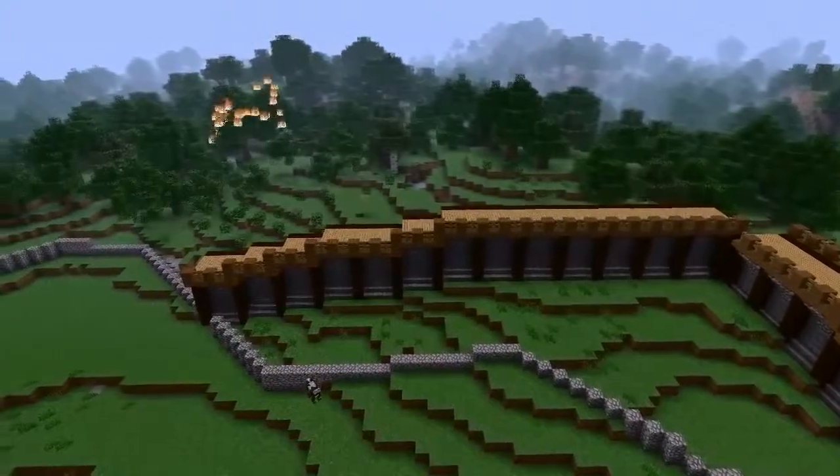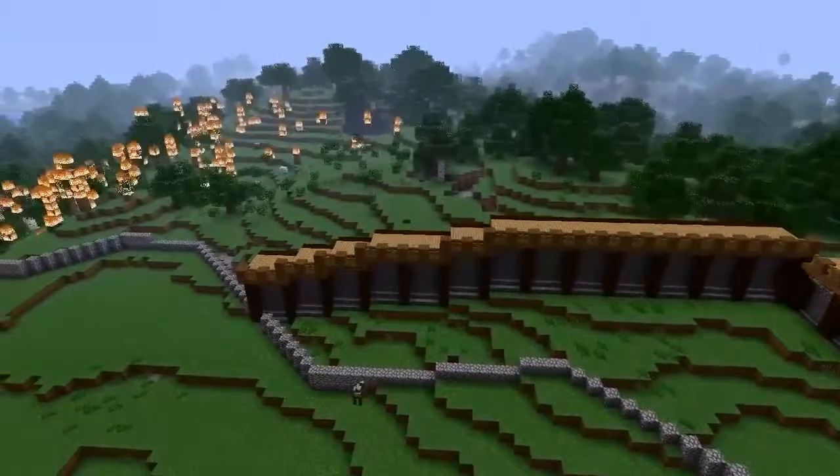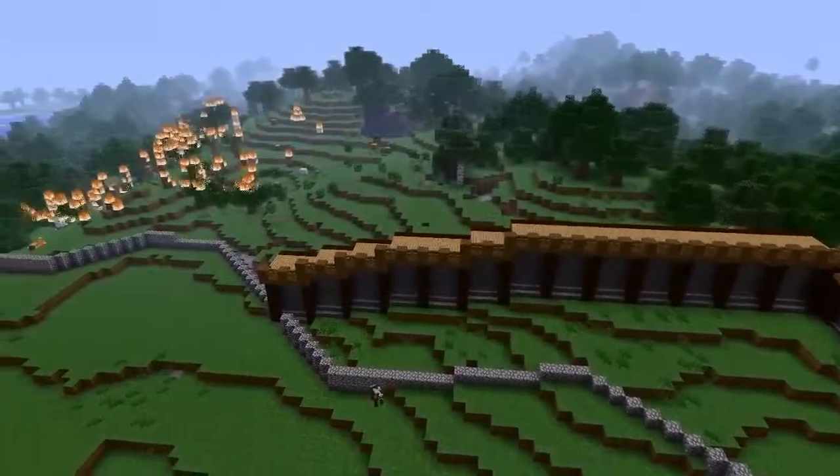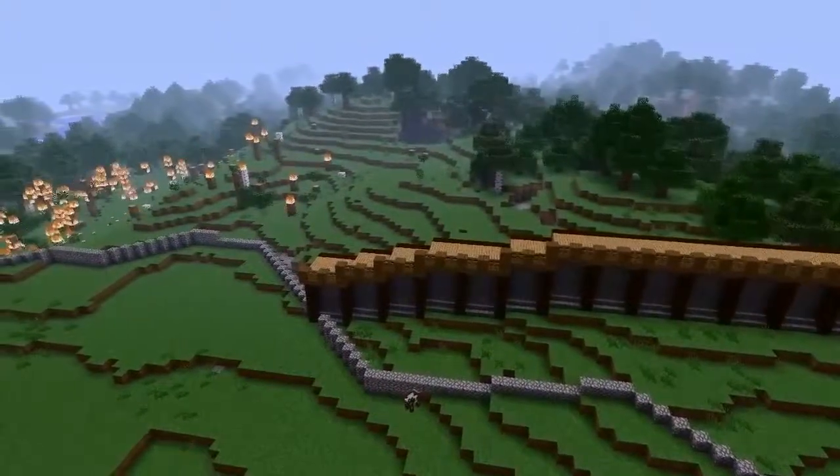As you can see here I start to burn the trees, just because it's a lot faster process than destroying them by hand. I'm going to build the wall all the way up there, just because the place looked too small to fit a village in.